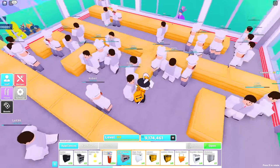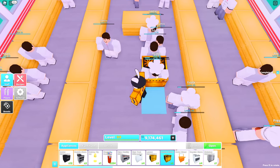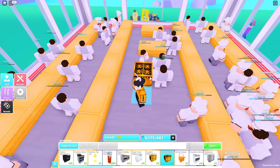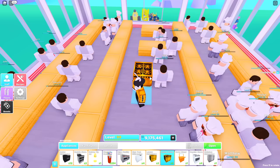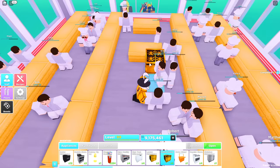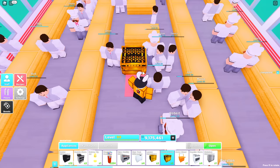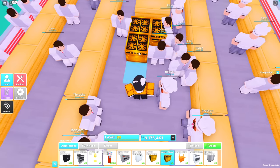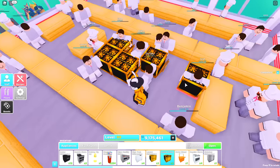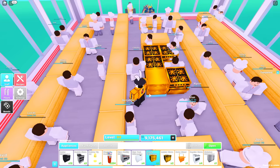Leave a double gap under that back table and place another table, then come to the front entrance and leave double gaps — one, two — and place your table right here. For the center area, go ahead and grab any stoves. Obviously I'm using luxury stoves, but whatever you can afford will affect how fast the cooks make recipes. From the table that is up here, leave one gap and place your first stove, then right next to it another stove, underneath that a third stove, and then a fourth stove placed across.